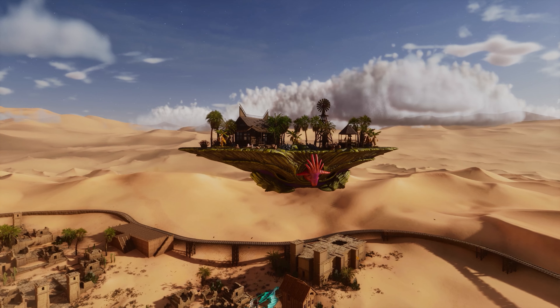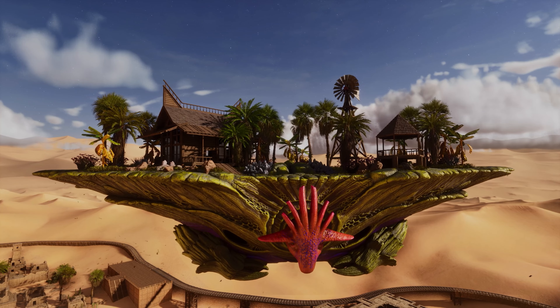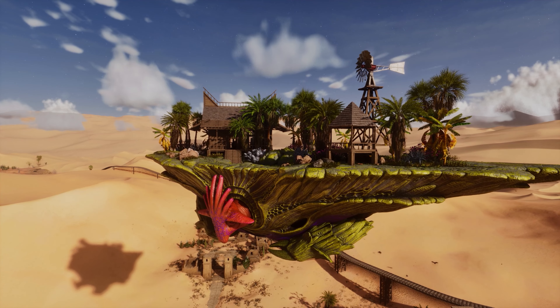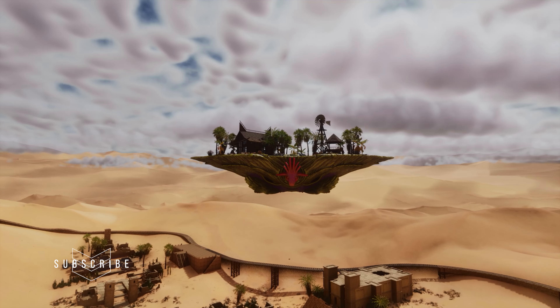Hello there survivors! Welcome back to another video on Scorched Earth in Ark Survival Ascended. Today I'm showing you how to build a nice little base on top of the Oasis Sword. But of course you can also use this structure anywhere else as a nice little starter house.